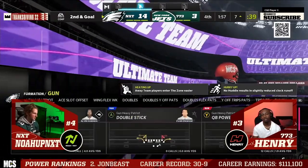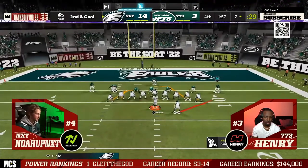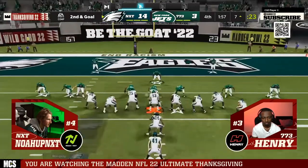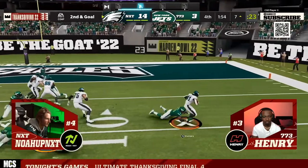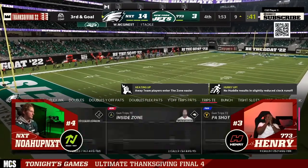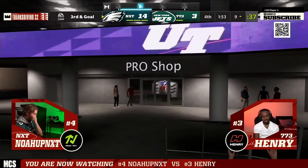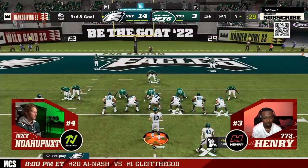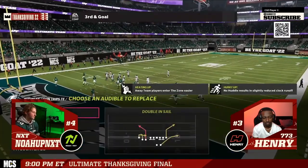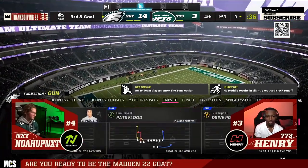Those are some formations and speculation about what might be good on the defensive side of the ball in Madden 24. We release a blitzing e-book every single year that teaches you how to blitz from every formation in Madden — breaking down three-man, four-man, and five-man pressure options and creating an entire pressure plan for you. We did that for Madden 22 and Madden 23, and we're doing it for Madden 24 as well. You can get access to that alongside all of our other e-books on the Patreon for just $10 — link is in the description below. Thanks for watching, and we'll see you tomorrow.